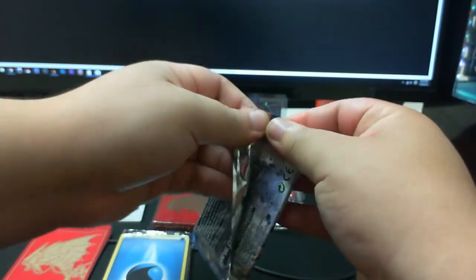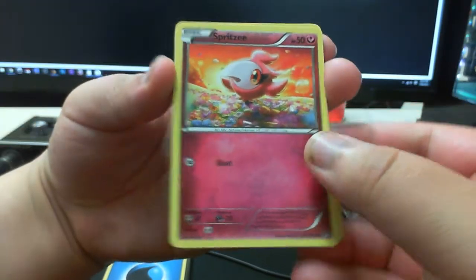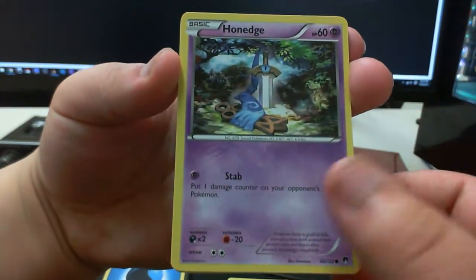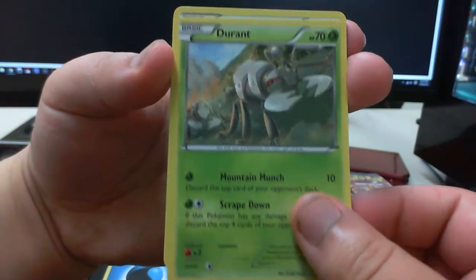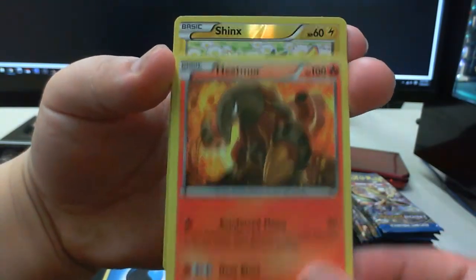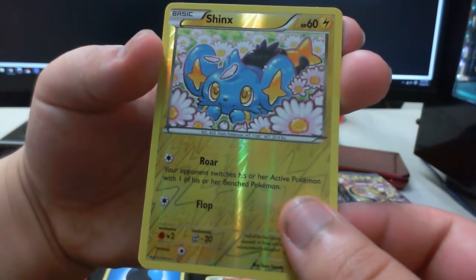Alright, we are having some issues — we have a Spritzee, Scyther, Honedge, Pancham, Blitzle, Durant, Dunsparce, Heatmor, and a reverse holo Scyther. Look at that art — that art is adorable.